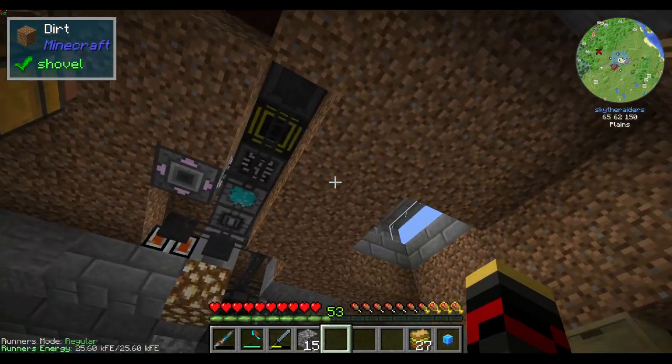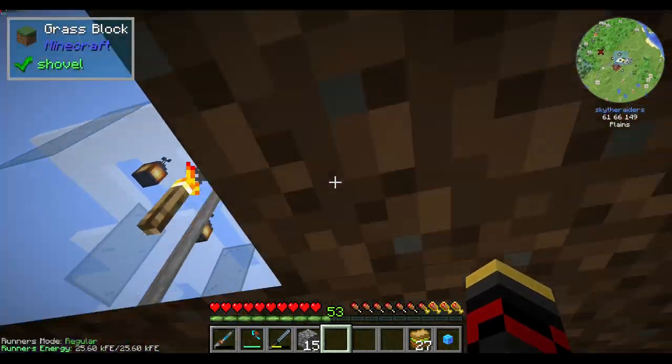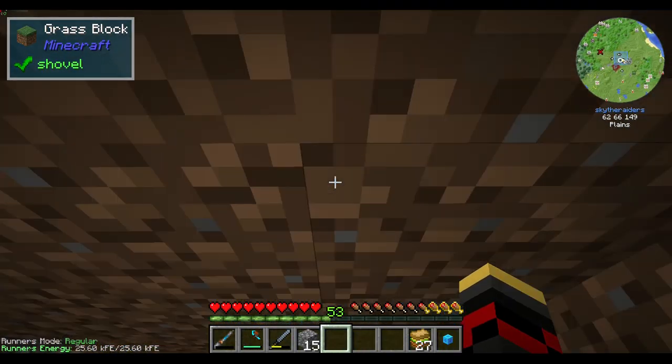I don't know what's causing it. I'm gonna do some testing and figure out what is happening, because it's not happening with every block I look up at. As you can see here it does, but here it doesn't for some weird reason. Apparently I'm looking at a grass block.